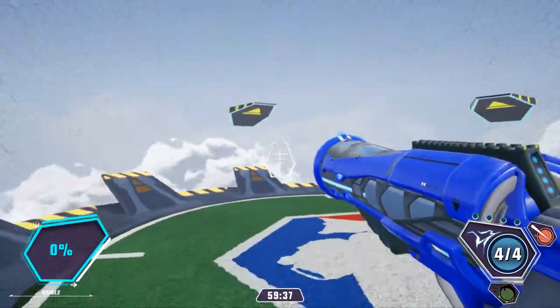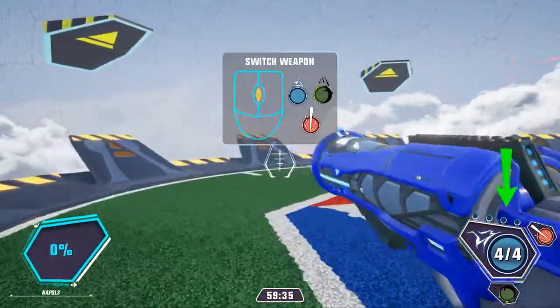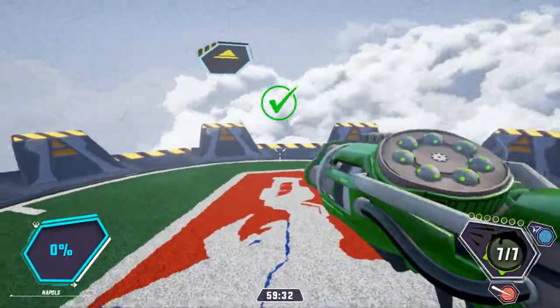The Ballzooka, the ScatterSnipe, and my personal favorite, the ClobberTar. Each weapon has unique advantages and disadvantages — except the ClobberTar. It's perfect.